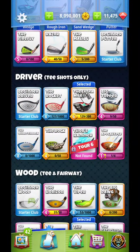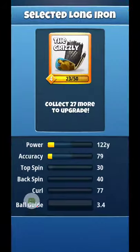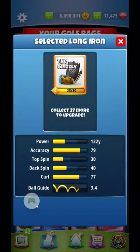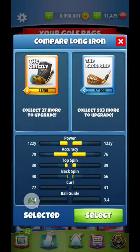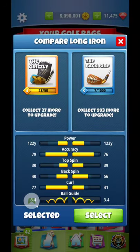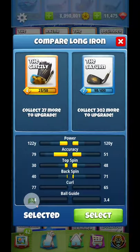The Apocalypse is the number one driver, which I have at level one. Going back to the Grizzly — if you look at the info, you're going to see the accuracy is almost at 100 even at level four, so that's a very good long iron. However, the backspin is only 40, whereas the Backbone has a backspin of 56.